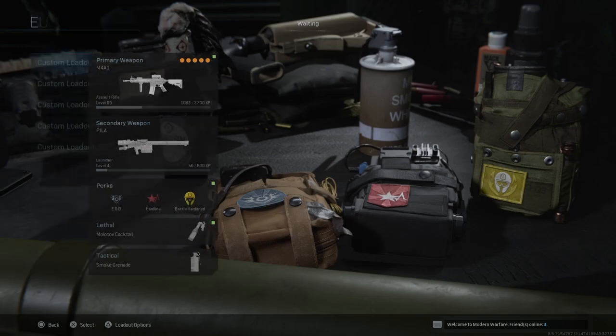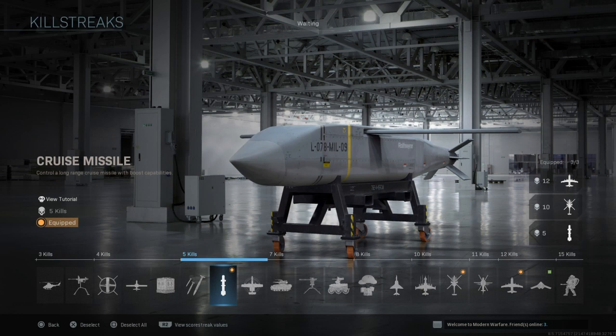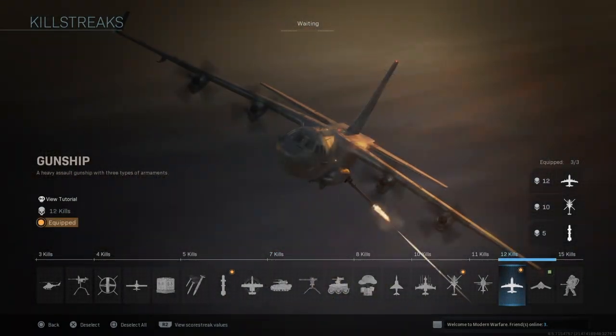Then go into your killstreaks and choose the streaks you want to practice. Trust me, with this method and a bit of care you can even get nukes as you get more used to the game. It's also a really good way of practicing your gunfighting skills, because you've got to stay alive — in this case the biggest streak is the gunship, which is 12 kills in a row, or 11 kills since I've got Hardline equipped.